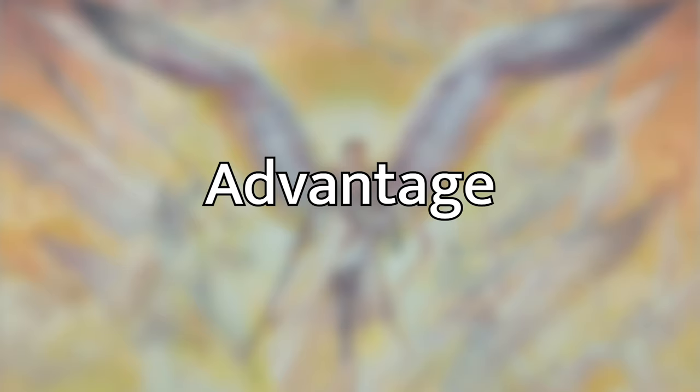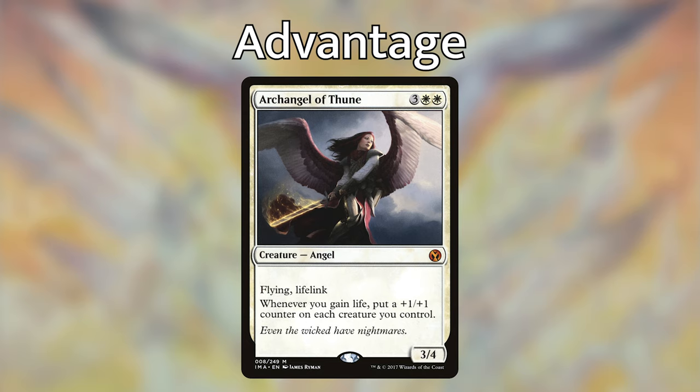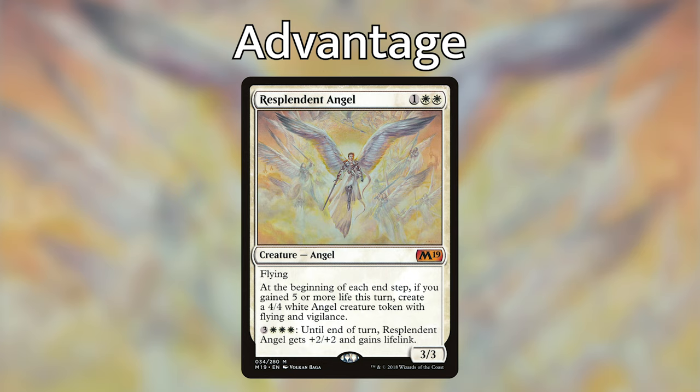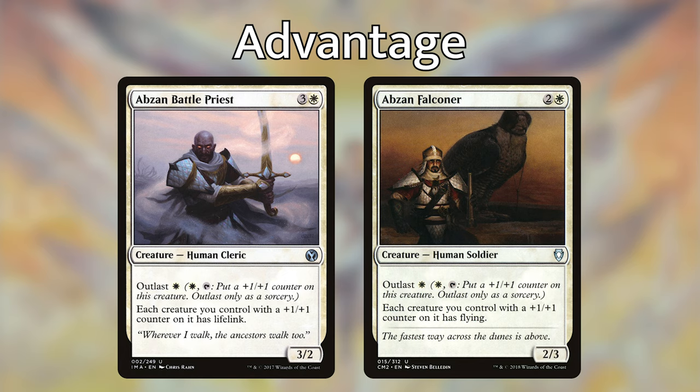The advantage section covers cards that push our life gain and token strategy further. Archangel of Thune is a classic: whenever you gain life, put a plus one/plus one counter on each creature you control. Elesh Norn, while expensive, pumps our whole team and reduces opponents' power. Resplendent Angel creates tokens when we gain enough life. Two all-stars are Abzan Battle Priest — a 3/2 human cleric that gives lifelink to every creature you control with a plus one/plus one counter — and Abzan Falconer, a 2/3 human soldier that gives flying to every creature you control with a plus one/plus one counter.